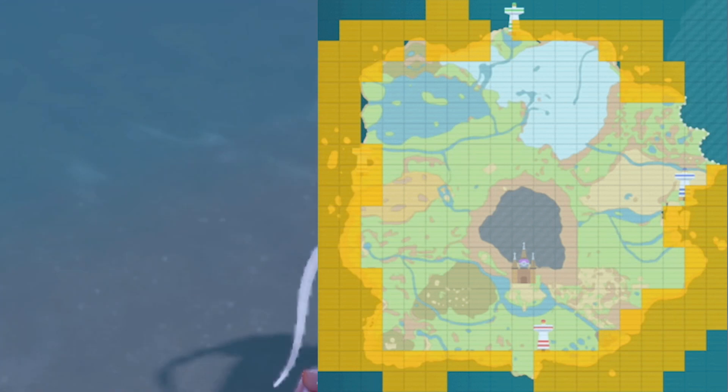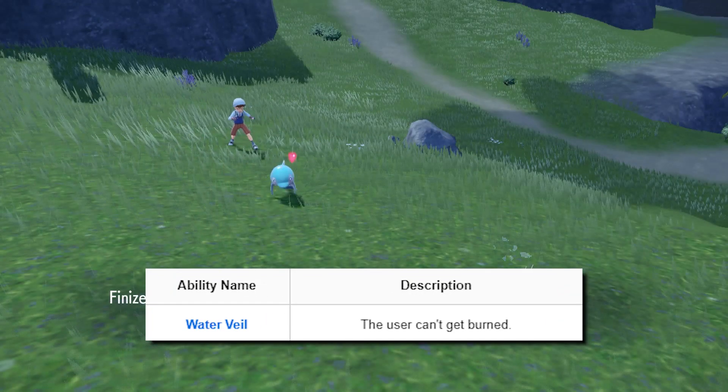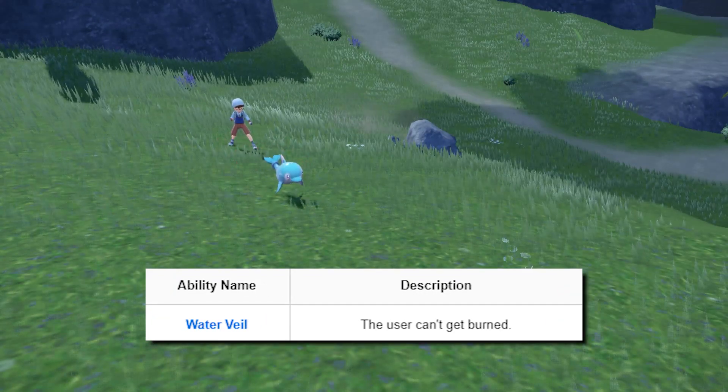Finizen can be found in the ocean surrounding Paldea. Its ability, Water Veil, prevents it from being burned from attacks.